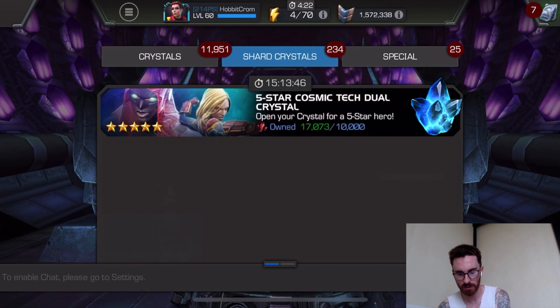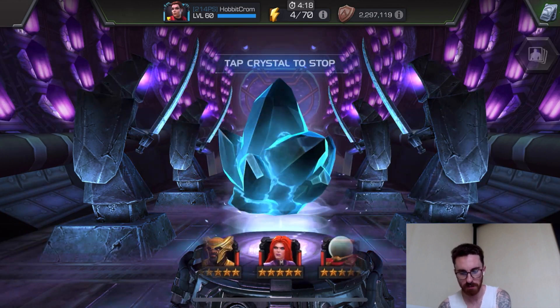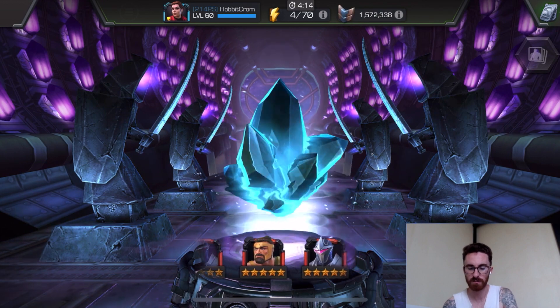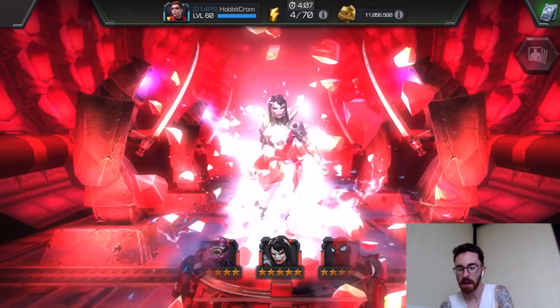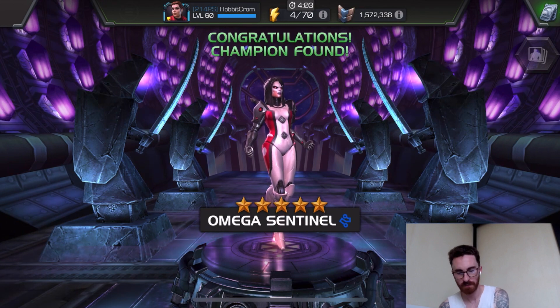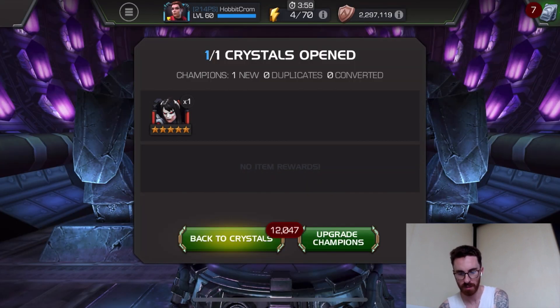Let's open up just a quick one — just in case, maybe we'll get a five star. Any new champ — we're kind of always hunting the Corvus five star for some reason. Hey, I think that's a new champ. Yeah, that's pretty cool, I'll take that. I get her instead of Corvus — I don't even know how that's possible, but whatever.